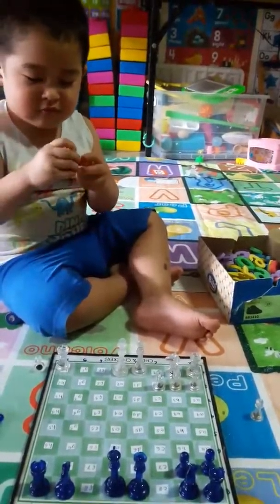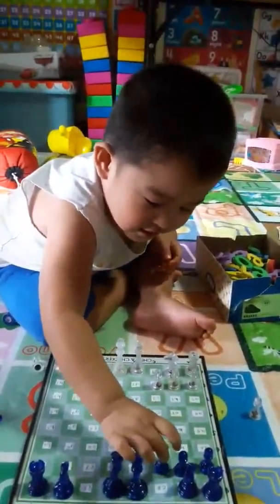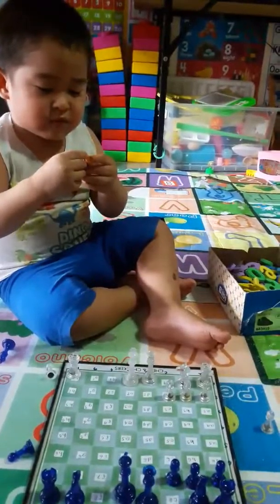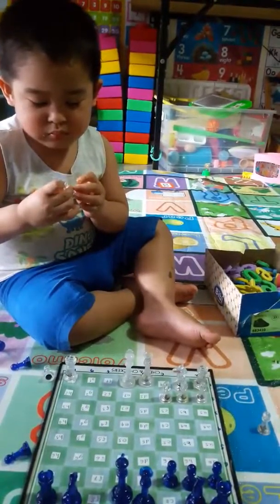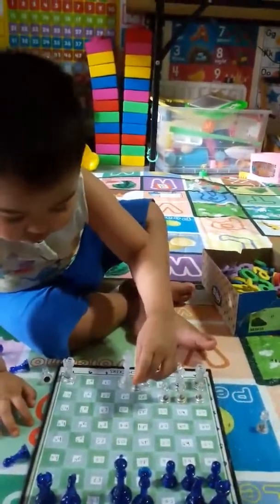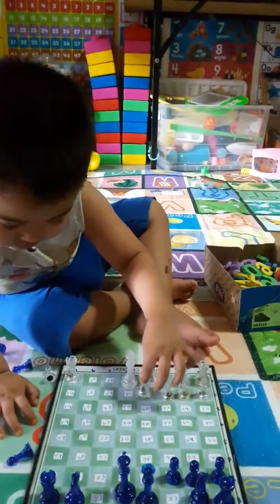Okay. Pawn. Blue Pawn. C7. Blue Pawn. Okay. Next. Pawn. Pawn. Blue Pawn and White Pawn. What's that? White Pawn. White Pawn. D2. Okay. D2. Okay. D2. Next.